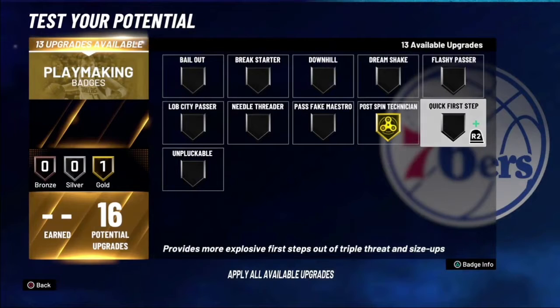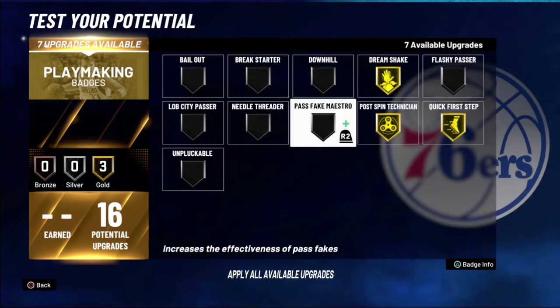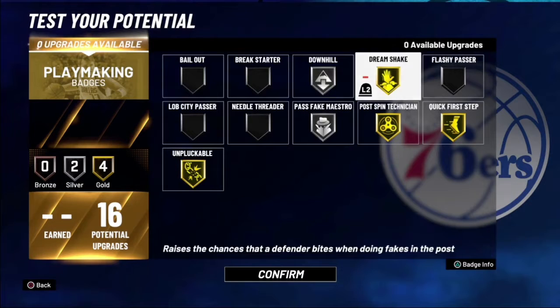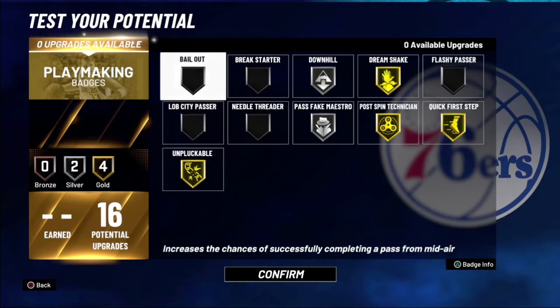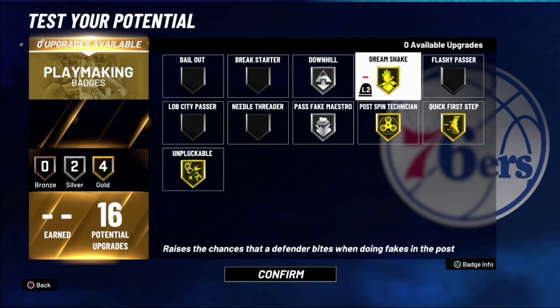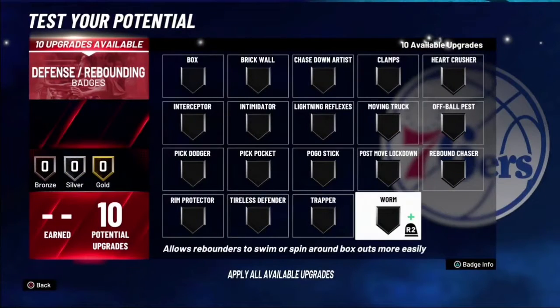Playmaking badges: you want Post Spin Technician, Quick First Step, Dream Shake, Pass Fake Maestro, Downhill, and Unpluckable. I run this setup because I'm a team-oriented player — if I pass fake to somebody, I'll pass fake to one dude driving into the paint, then kick it out to the corner because everyone's gonna collapse trying to block him. Pump fake, then kick it to the corner. Post Spin Technician and Dream Shake you need because if you pump fake and they jump, you can put it right back on them.